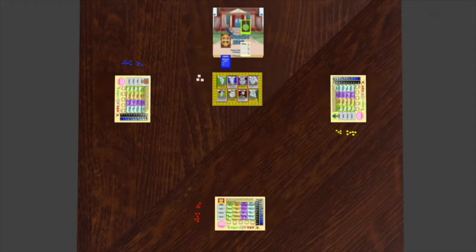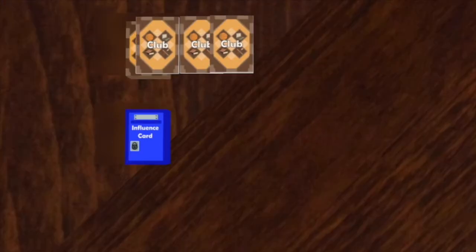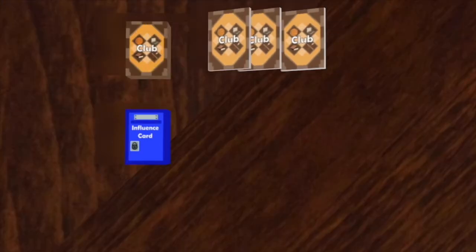Place the club deck, influence card deck, essay deck, and freshman event card deck in their designated spots. Then draw clubs equal to the number of players — in this case, you draw three clubs.